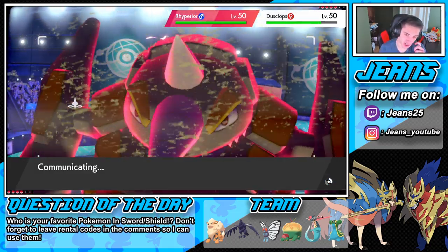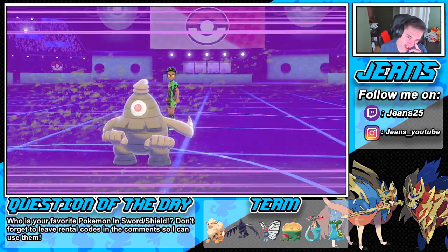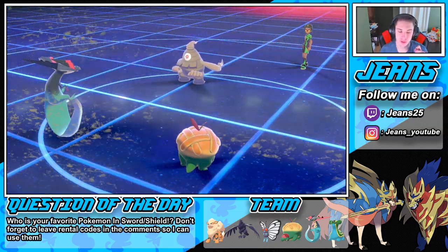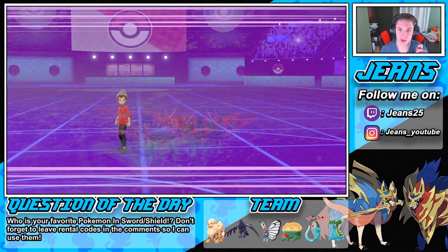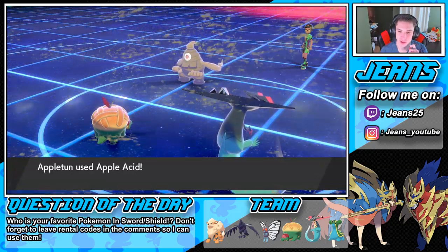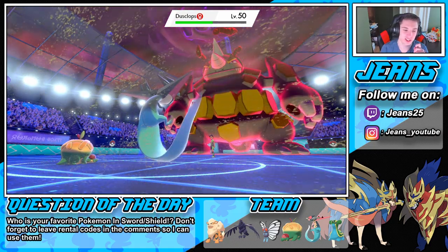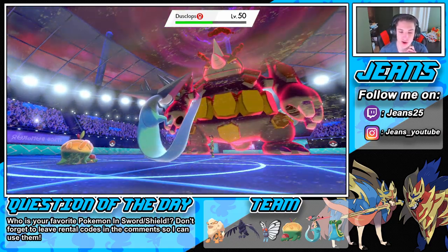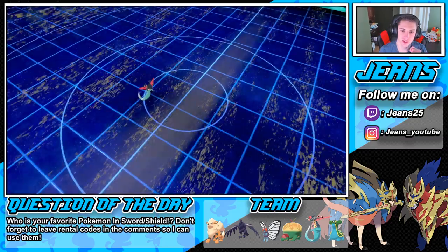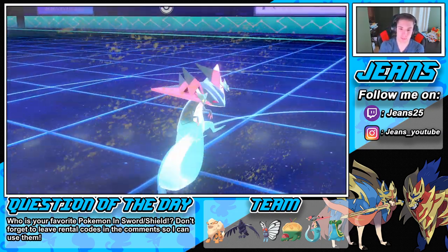He plays ally switch again — okay, we play ally switch too. We're going to Apple Acid on the Dusclops. Just going to keep going after that Rhyperior — I don't see him going for another ally switch. We're dropping his special defense — he's minus two on the field. Max Rockfall probably coming over on my Appleton. That takes out my Dragapult.